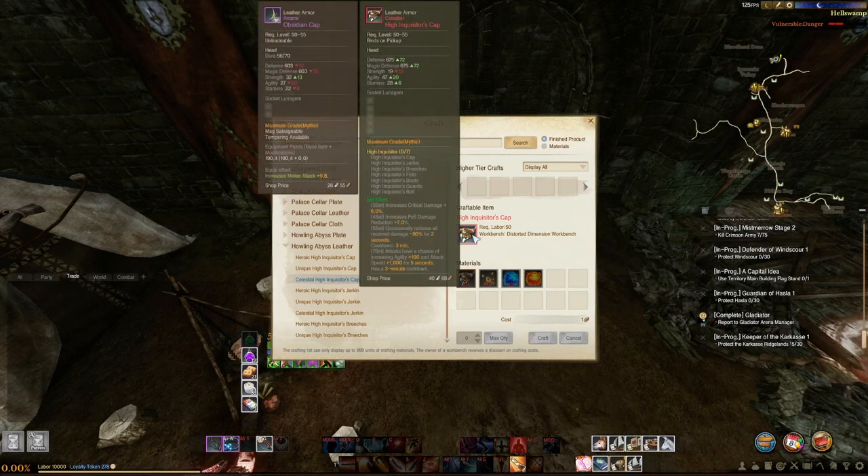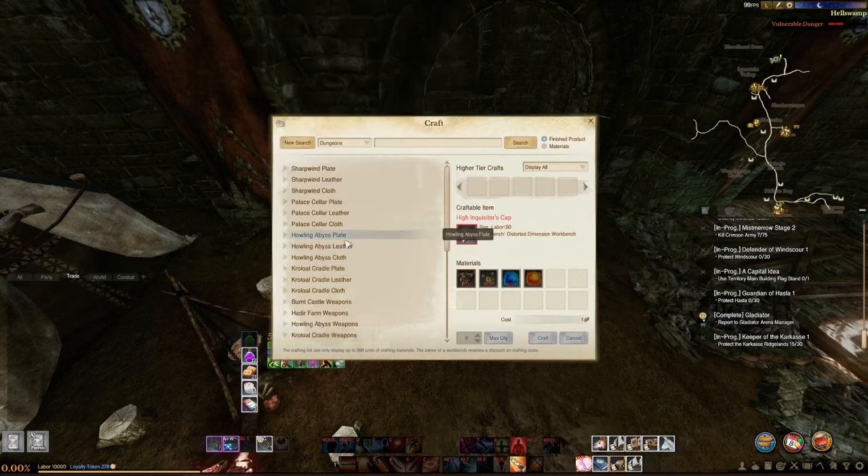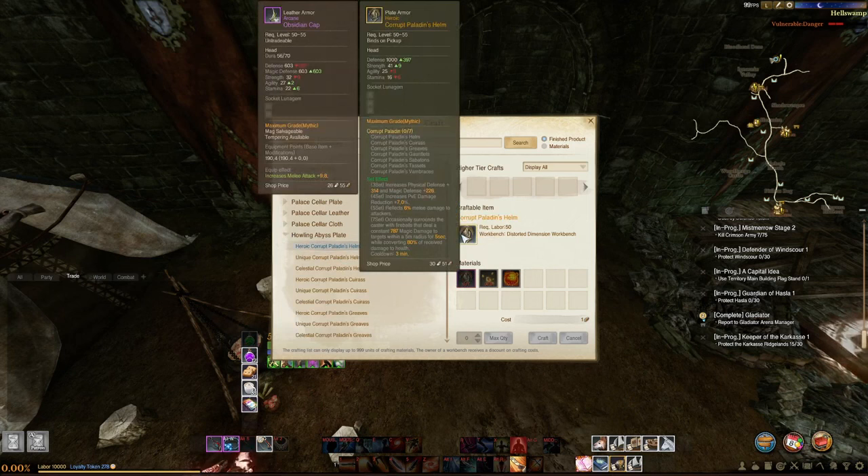The gear that mostly everybody uses is the GHA gear since they have pretty good stat lines. Looking at leather for example: from the 3-set you get crit damage, from the 4-set you have PvE Damage Reduction which is really good for grinding and farming, from the 5-set you get reduced received damage, and the 7-set is pretty much attack speed. Good stats all around — very good for Archer, still good for melee. If you're a Darkrunner, I highly suggest wearing leather armor. You can always go plate — it's more focused on defensive stats but does give you more Strength, which is what a Darkrunner mainly uses.